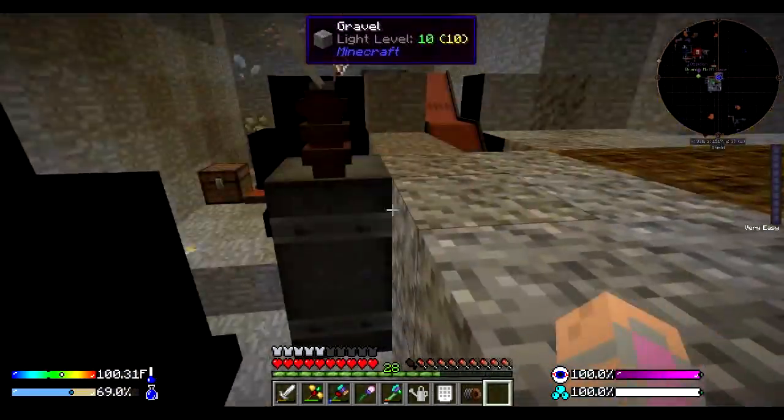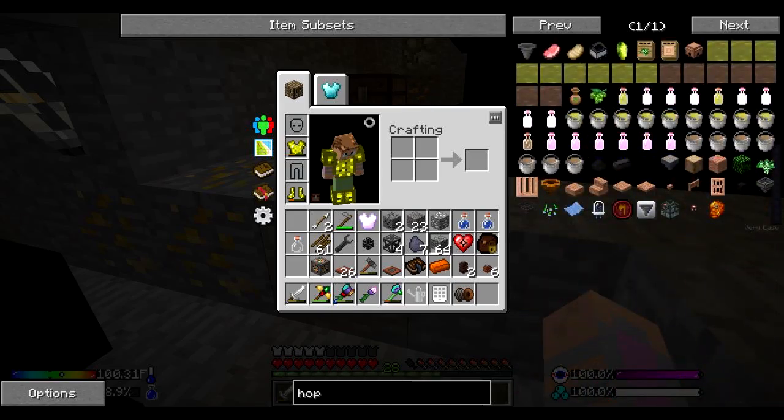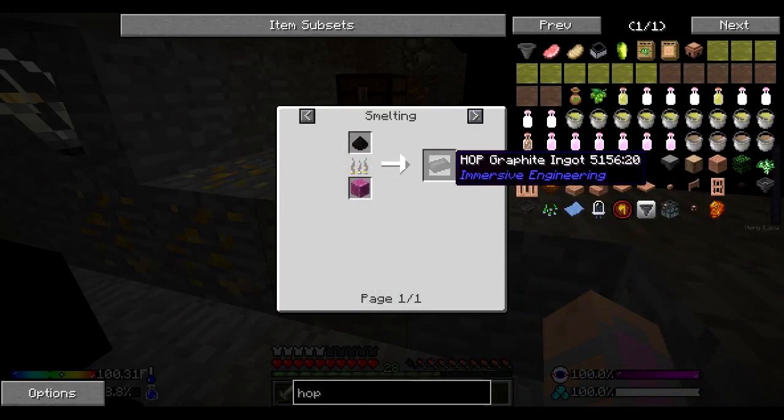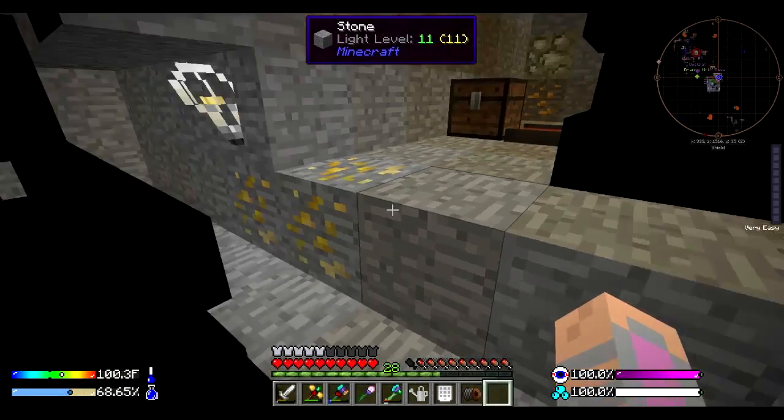While that's processing, let me just real quick look up this recipe that I need - the HOP Graphite Ingot. Four of them are used to make the electrode.